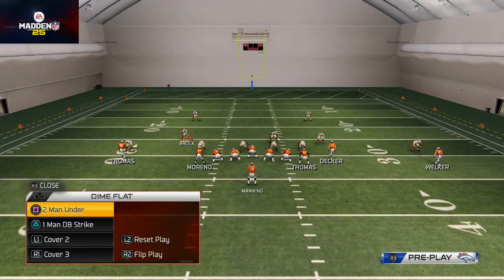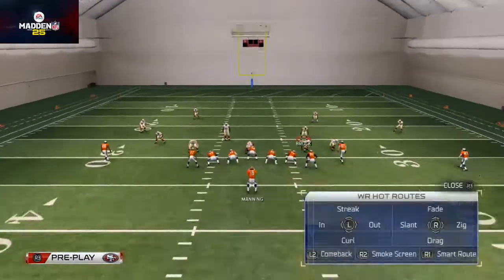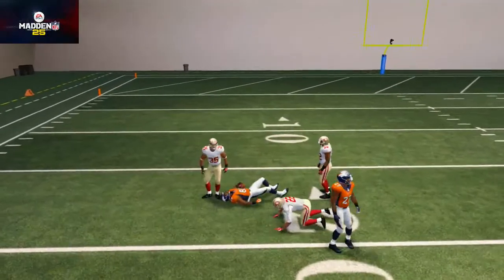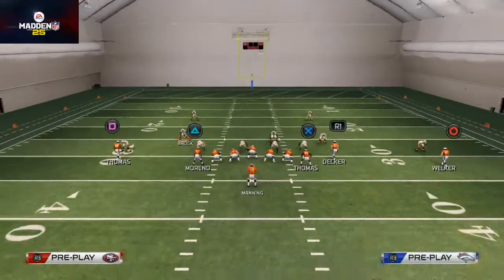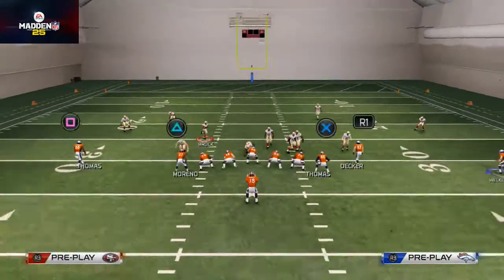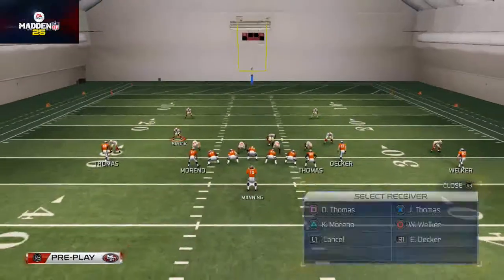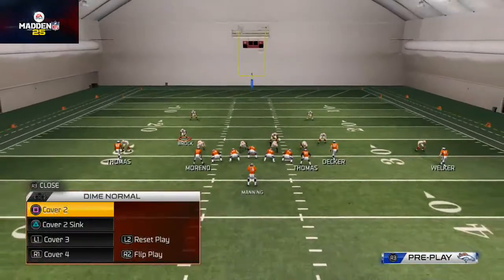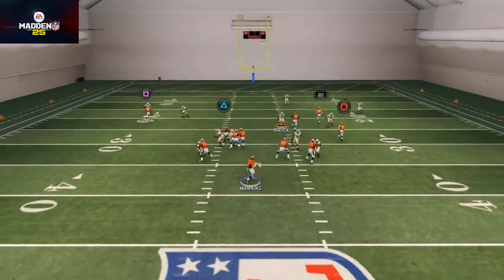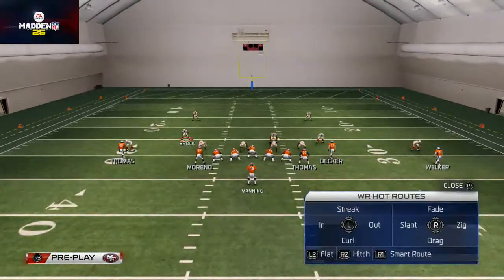Now we'll show cover one and cover one blitz. Going to the dime one-four-six cover one man blitz, with the same hot routes we can beat it again and again with the curl route — isolation coverage backed off, easily throw that curl to DeMarius Thomas. Against a zone blitz, you can typically hit the underneath route to Noshean Marino. If you hold the ball a bit too long, reset and try again — against zone blitz, if they take Thomas, go to Marino for positive yards upfield.